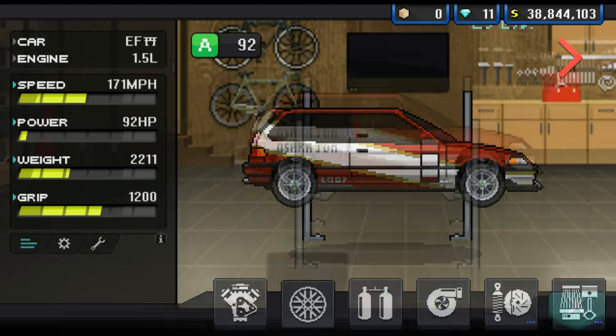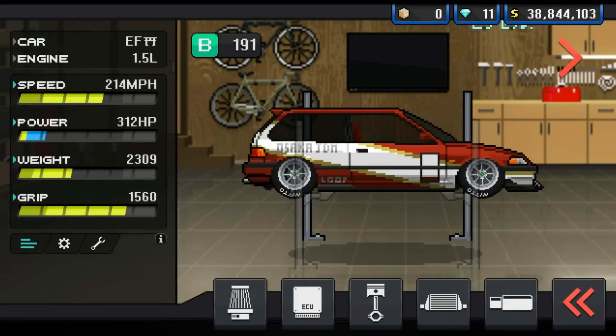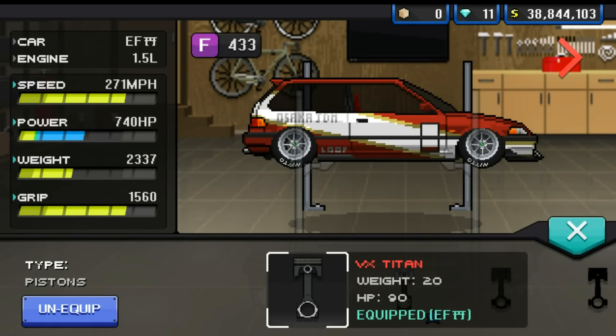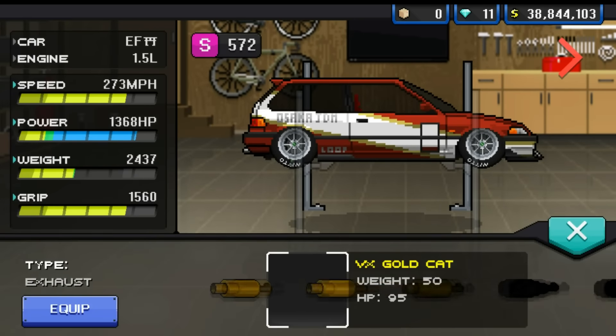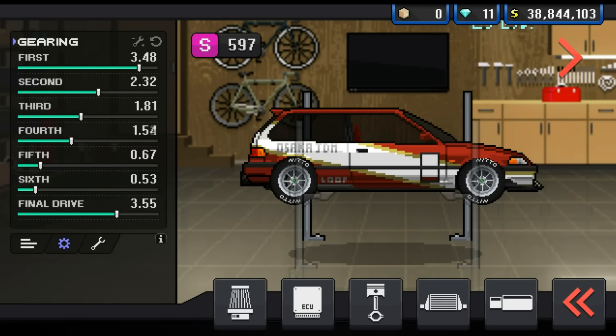I decide to go with them and put on the big turbo, which only gets us up to 312 horsepower. I go with some massive tyres — they're definitely big on this car. VX Open Intake, maxed out ECU and everything else completely maxed out to get a total of 1,400 horsepower.